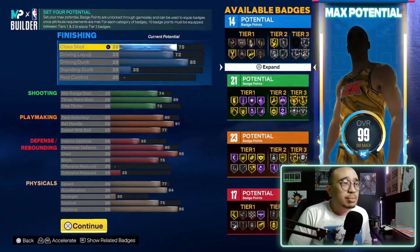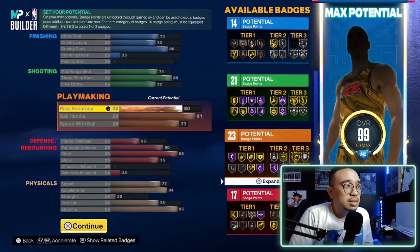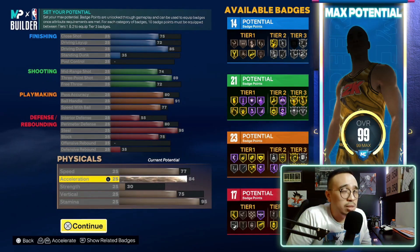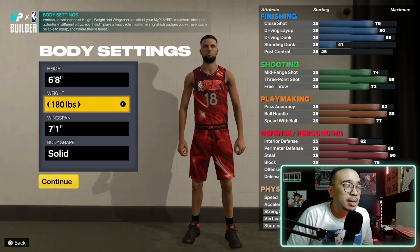Next build: 6-7, 180 pounds, 7-1 wingspan — obviously choose your body shape. The stats are pretty much similar. This is actually the build y'all saw in the intro — the build I'm currently working on. The reason I prefer this over the 6-6 is that pass accuracy is a little higher at 80, and you actually have a 95 steal so you get gold Pickpocket. The downside is that you get fewer badges compared to the 6-6, and the highest you can get for acceleration is 84 at minimum weight.